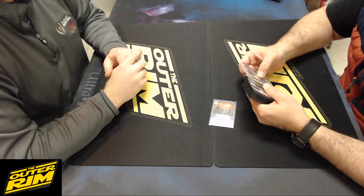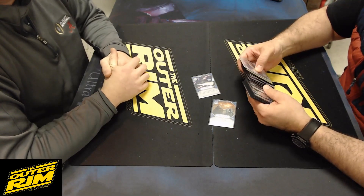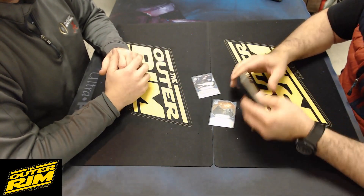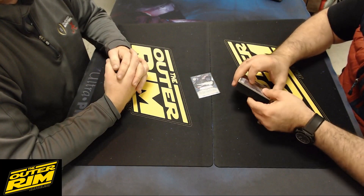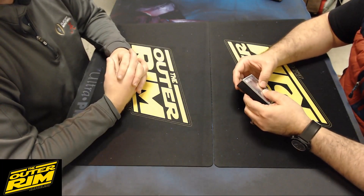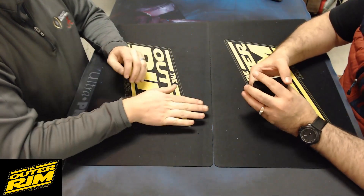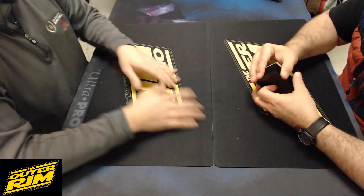So the changes going forward: cut Imposing Presence to one, cut Beguile to one, add another Deflect and Feel Your Anger for the mirror match, and go to two Force Waves instead of a Wave and a Push. Everything else seems like it needs to stay. Now that you've got second place under your belt and you're heading to Covington in a couple weeks, would you run this again? Right now, if I had to choose, it would be this deck — but that's two weeks away, so who knows.